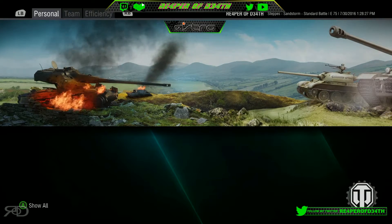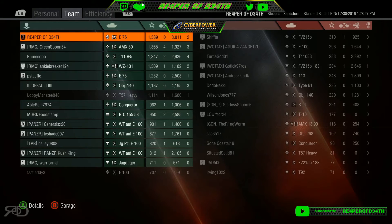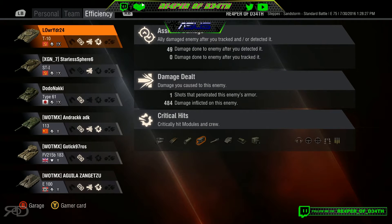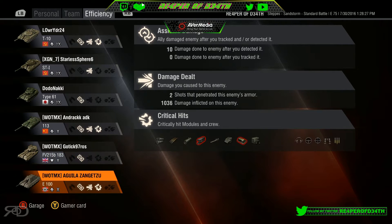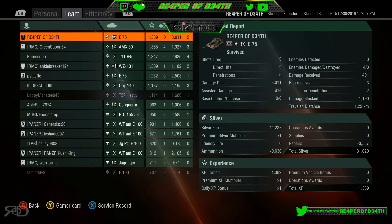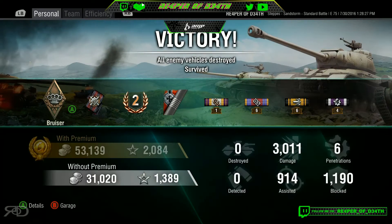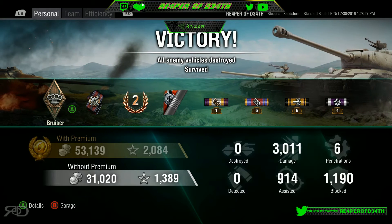You can see how quick that game changed — we were outnumbered but we dug in and got it done. We did 3,000 damage, 900 assisted, and blocked 1,190. We were second on the team, only to the Object 140 — better than our Jagdpanzer and our WT E100. A win's a win. I only shot nine rounds, hit nine, and penned six — for a 3,000 damage game that is awesome. The less rounds you shoot and the more damage you cause, the better you are.